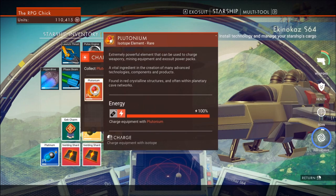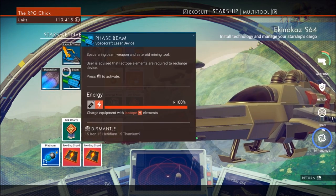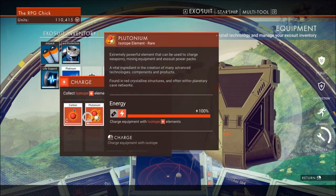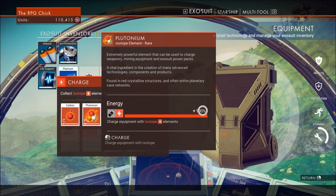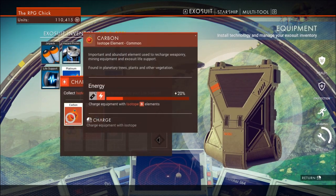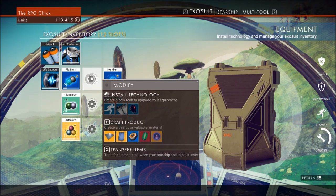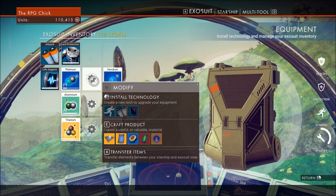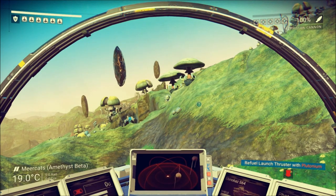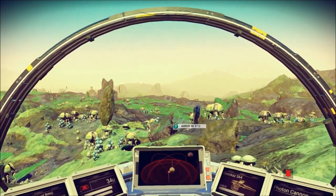I need another anti-matter thing. Life support is at 79 now. Why would that give it 20? Technology recharge — hmm. Guess we used it up. Look at all these slots. Does it make another bypass chip? Oh wait — frontend, instructed. Cool.